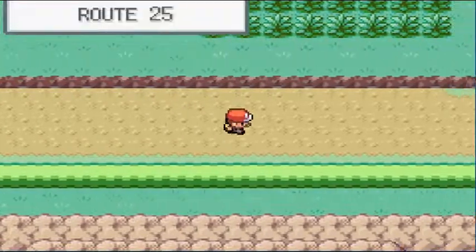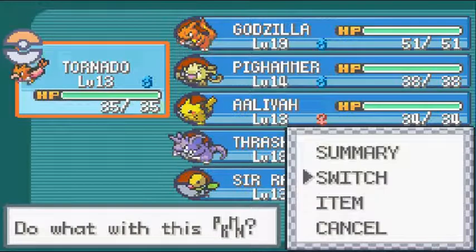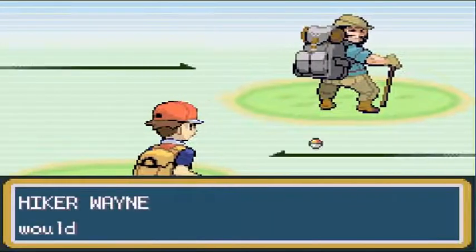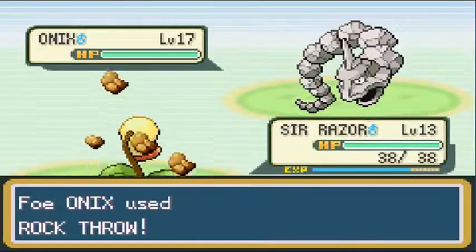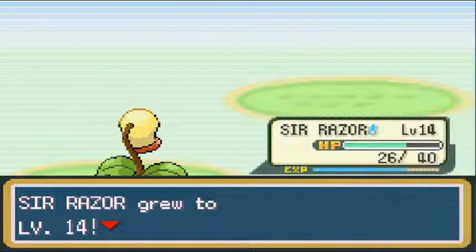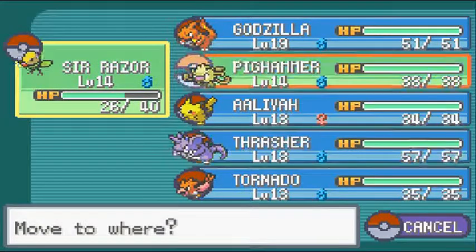Back from healing. Heading back up to battle everybody else. One trainer right here has an Onyx — switching to Sir Razor. Hiker Wayne wants to battle and comes out with Onyx. Sir Razor shows off with Vine Whip, though Onyx uses Rock Throw taking a nice chunk of HP. One hit KO — Sir Razor wins! Very, very good addition to the team — it's making everybody look bad. Switching to Big Hammer now for the next battles.